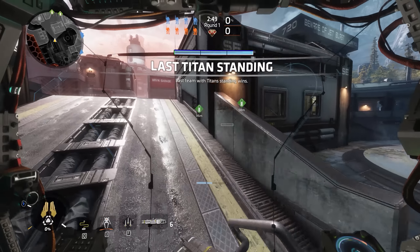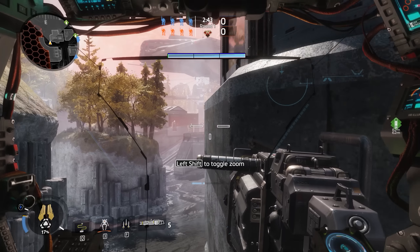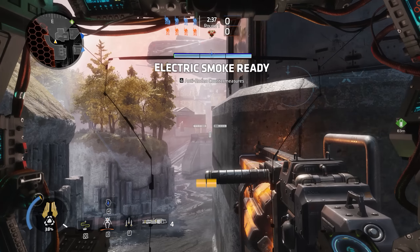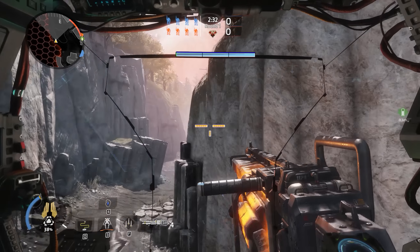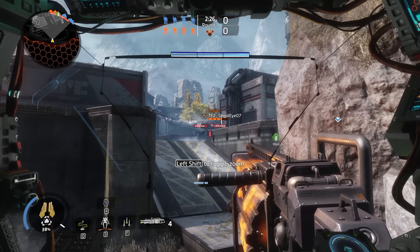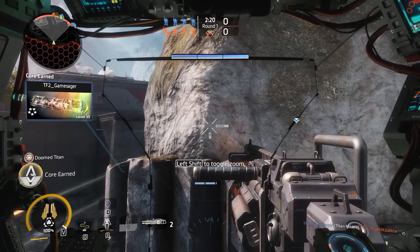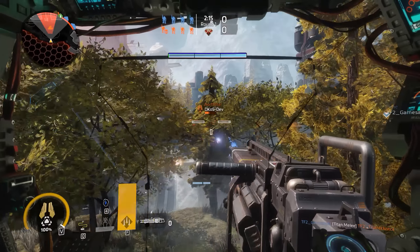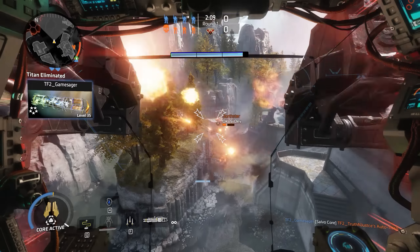First off is the Plasma Railgun. This is pretty much exactly the same from Titanfall 1 — if you've played with it there you know exactly how it works. Mechanically nothing has changed. They have made a little improvement in that whenever you press your sprint button while aiming down sights with this weapon, you can shift between aiming close range or far range, so you have a different toggle zoom level.